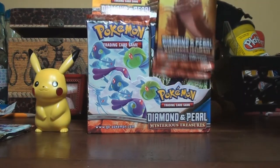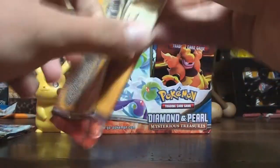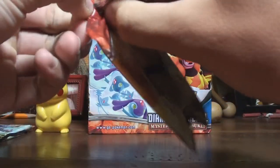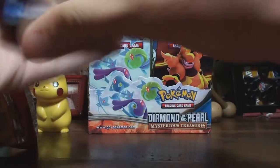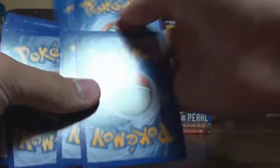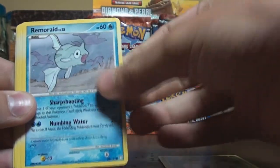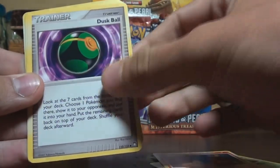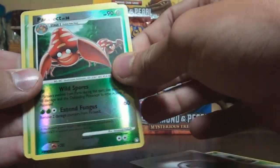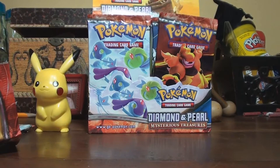Now we're going to let Hunter do his pack. We have an Exeggcute, Furret, Totodile, Aerodactyl, Magmar, Trainer Dusk Ball, Metal Energy, Parasect, and a Celebi. Wow, that looks awesome! Nice pull. We each got a holo to start off, that's really nice.